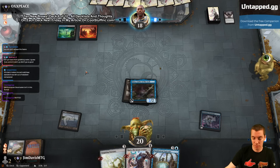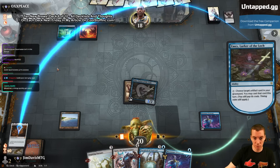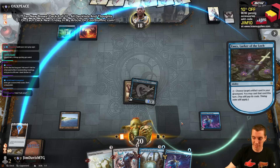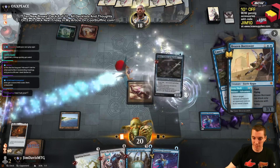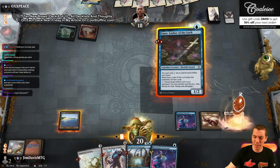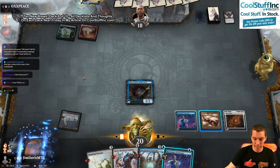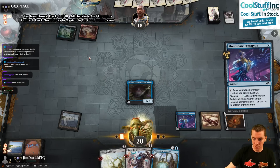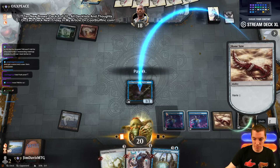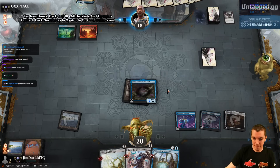Grixis. Mill over four lands, sure. Let's cast Prototype. Say go — oh sorry, I equip again. Pick this. You're up I guess. Bird.